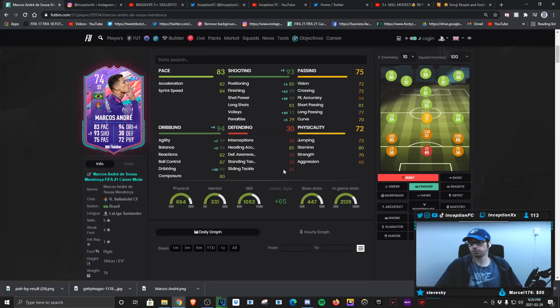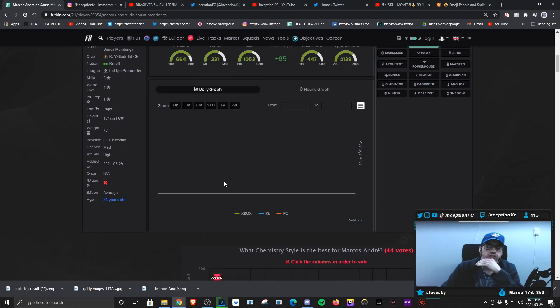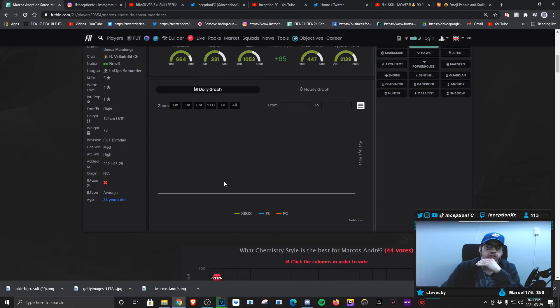I would give him this card and literally play him in the CAM position for a silver player. Because 82 acceleration, 84 sprint speed for a player that doesn't feel like he has really special attacking AI would be a ton of fun to use with some upgrades on his dribbling because of the five star skills that he has.